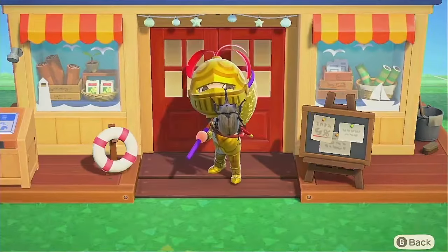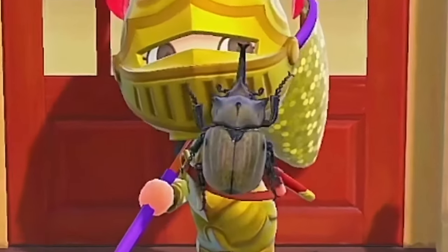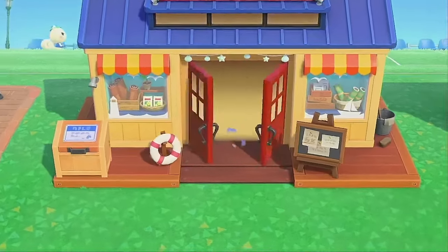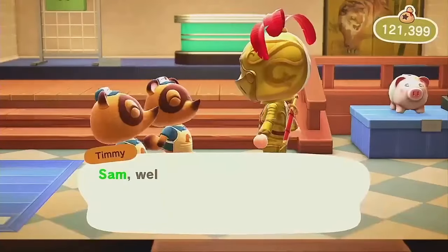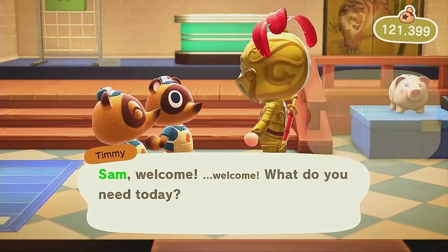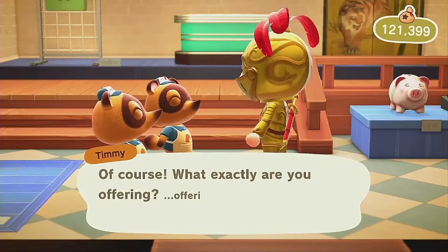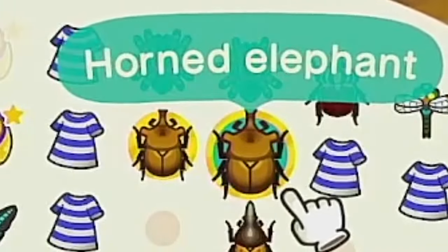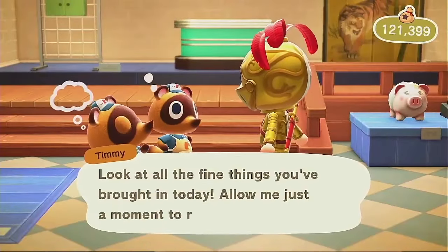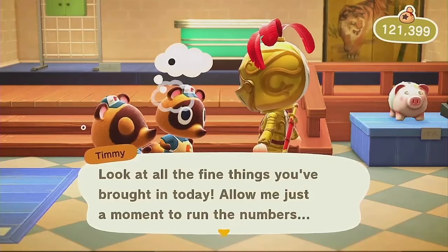Horned Elephants are big bugs, so you'd think they were easily spotted. On the contrary, though, these guys won't appear often — only showing up two months out of the year — and are liable to fly away when startled. The most devoted players will catch it to complete their museum and Critterpedia. If you manage to snag one, you can also sell it for a pretty penny to the Nook Brothers.